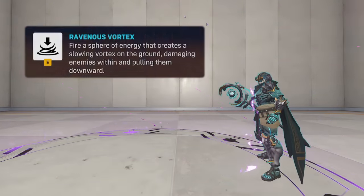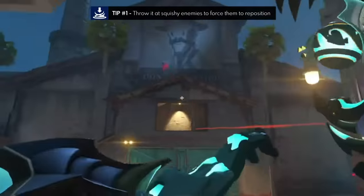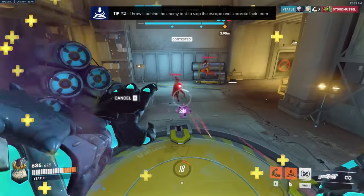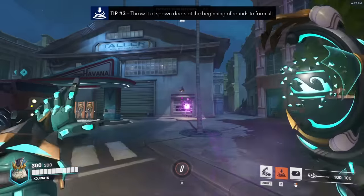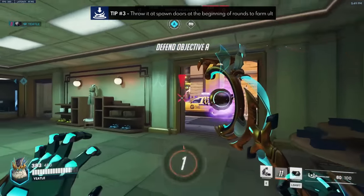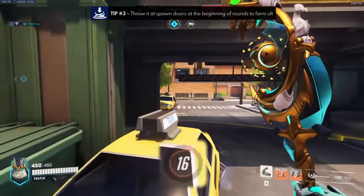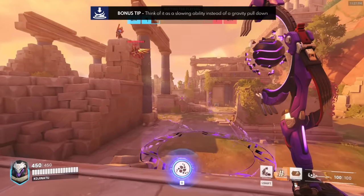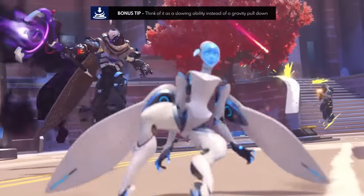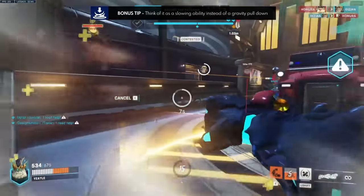Next we have the Ravenous Vortex. Tip number one is to throw it at squishies to force them to reposition or stop peeking, which is especially good versus snipers you can't contest. Tip number two is to throw it behind the enemy tank to make it harder for them to back up, giving it a better chance of hitting the rest of the enemy team or separating them. Tip number three: spawn door vortexes at the beginning of rounds are always worth it, and you can farm a lot of ult charge from the damage it does plus your staff damage. Bonus tip: remember to use this ability as a slow rather than a gravitational pull-down. The Ramatra trailer is deceiving on this point — the slow is more valuable and allows you to engage with nemesis form a lot easier, or to continue chasing while already in nemesis form, especially against enemies with speed.